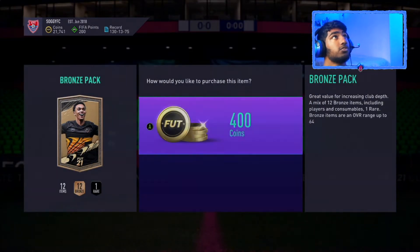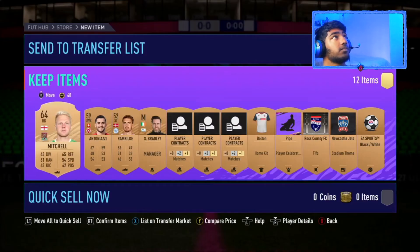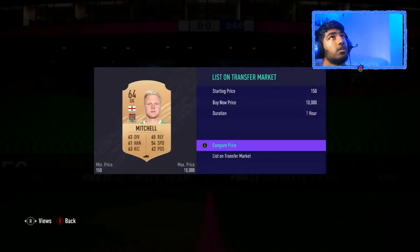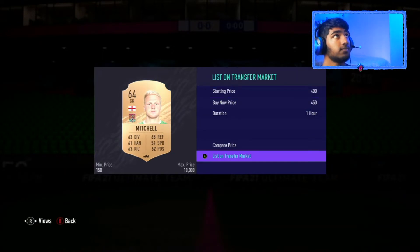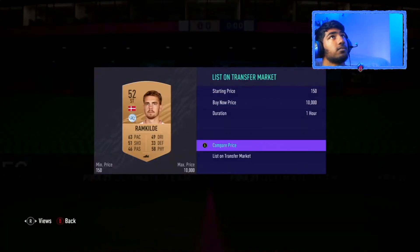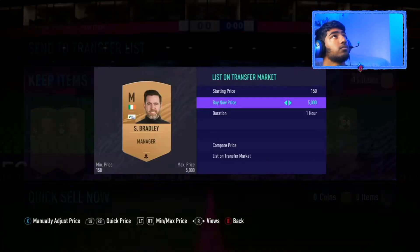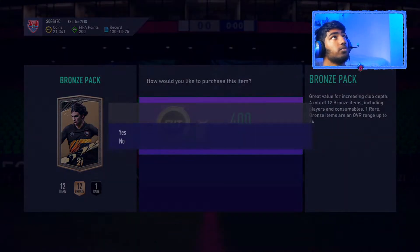Just keep opening packs until you're satisfied with how much money you're making. Next pack, we have three players — this one goes for 500 coins, so we can sell him for 450, just making the money back. The others aren't worth anything, so store them in club if they're not worth anything because you will need them later.